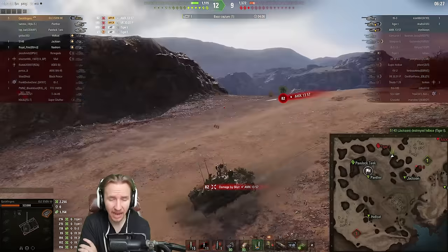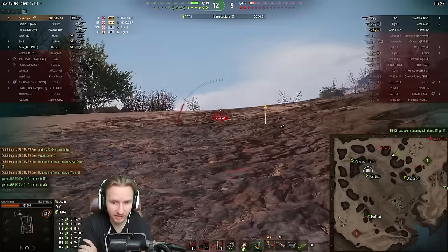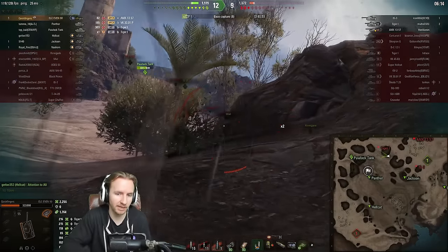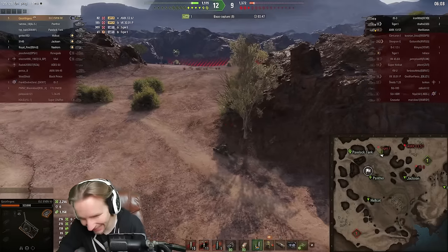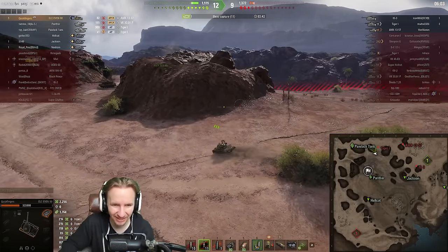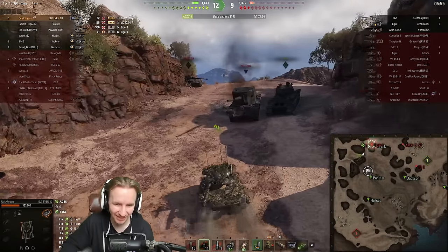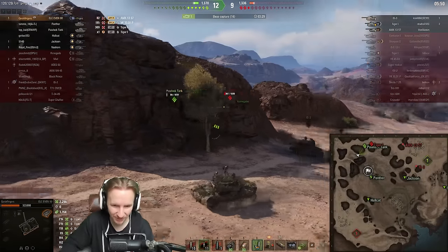There's no real way to counter this vehicle unlike other light tanks, purely because of its size. My suggested balance fix: when the ELC Even 90 sits still for more than five seconds, it grows 1% bigger every second. Sit in a bush for two minutes and it becomes the size of a Bat-Chat; four minutes and it's the size of a Maus — a timer forcing you to move and give other players a chance to progress the situation.